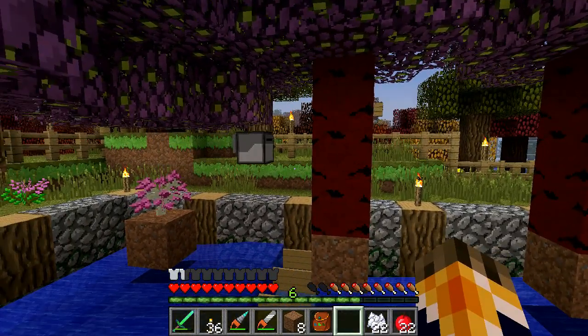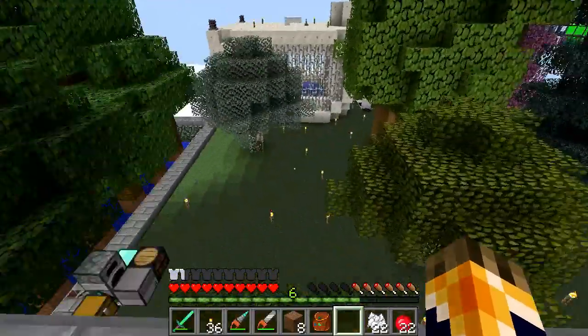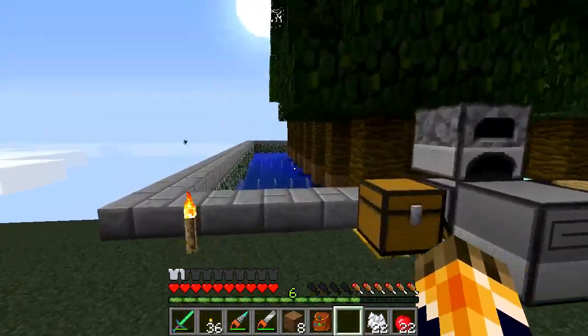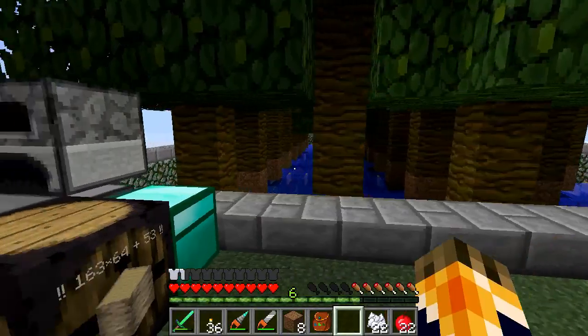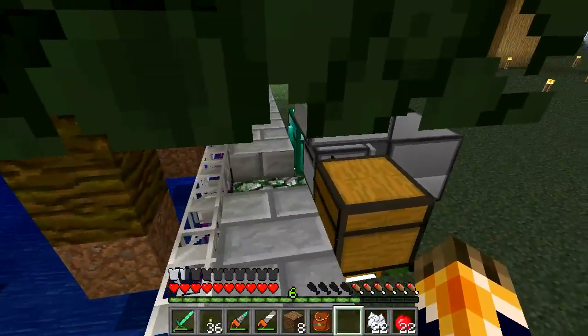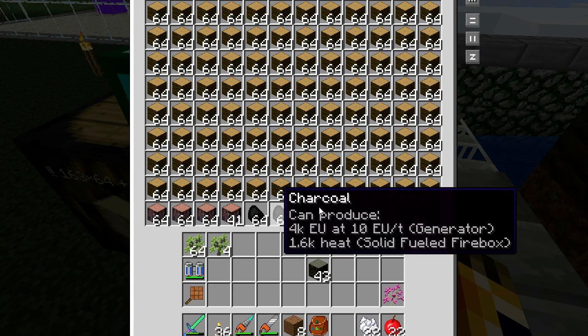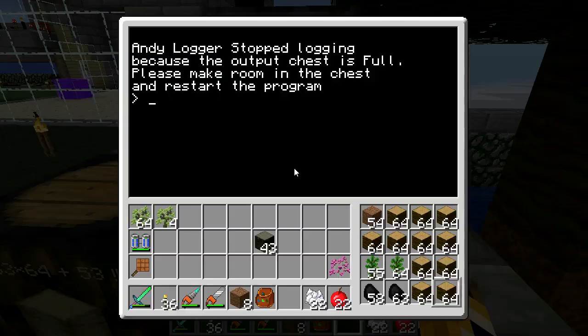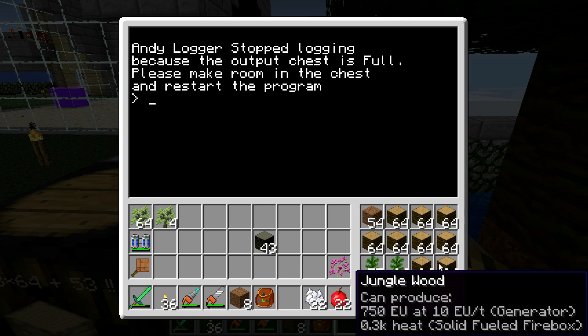I've got another one of these set up that has run so long it's filled up a huge chest. Let's go take a look at that. I'm over at Ace's house — he's got another one of these basins to catch saplings and a pretty good sized tree farm. It's all vanilla jungle wood, and it's a five by eight with a sapling gap of two. This guy has run long enough to pretty much fill up the entire chest, and once it completely fills up, it will go ahead and shut down the program entirely so it doesn't slow down your computer when it's not doing anything.